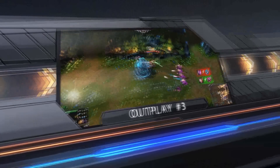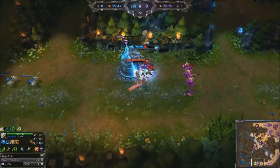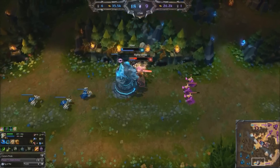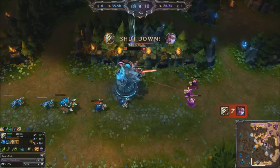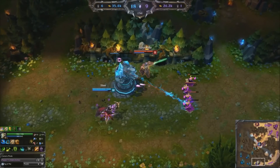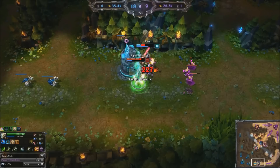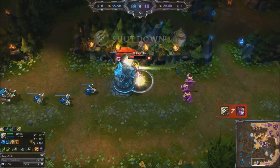At number 3 we've got Steer with a great example of Master Yi fight mechanics. As Vayne rolls in he Alpha Strikes to dodge her Condemn and inevitable stun, and then uses a quick Meditate to reset his auto attack, finishing Vayne off under his turret and using Alpha Strike once again to dodge the final turret shot and get out alive. It's a bit of an old clip, but let's watch this one again as it really showcases Master Yi mechanics perfectly.